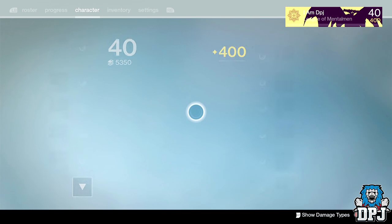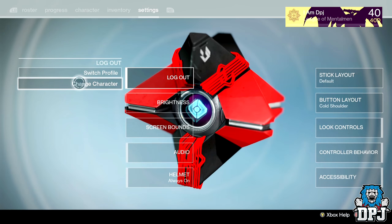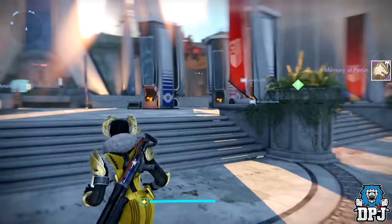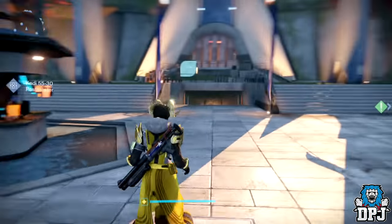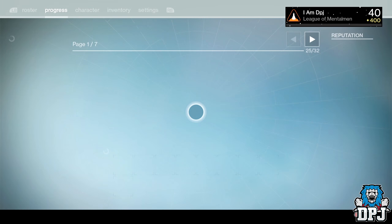All I'm going to do now is switch to my Warlock. I'm going to go to the Tower first because I'm learning from my mistakes. I'll catch you guys in a second. Okay, I'm on my Warlock — I've just transferred over my artifact to make me 400. Let's see what we get from these weekly packages.